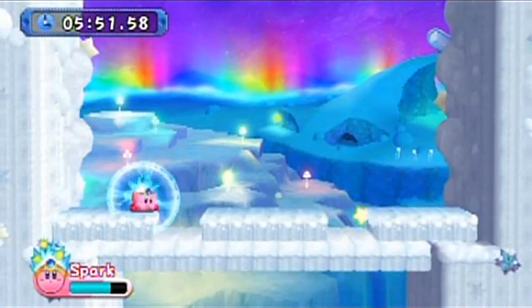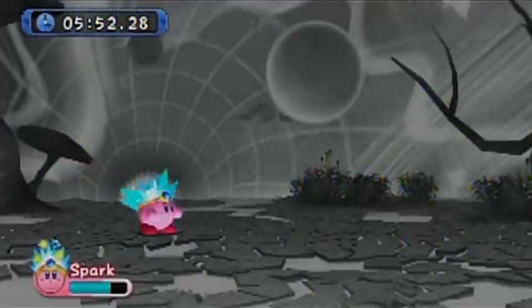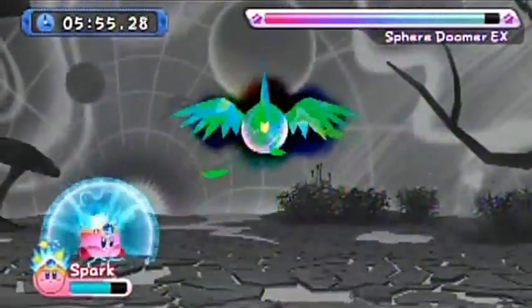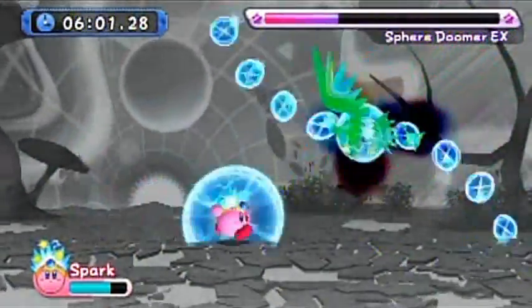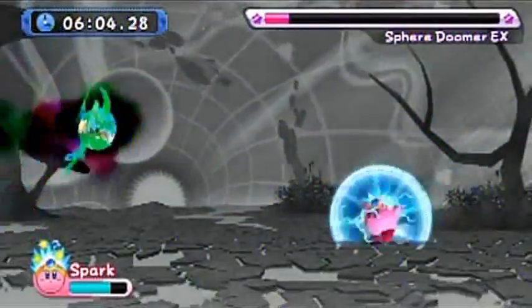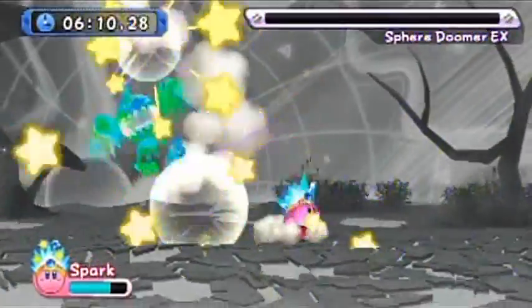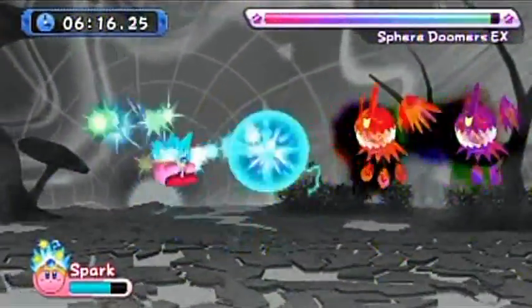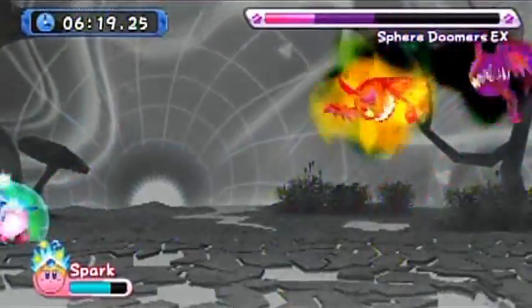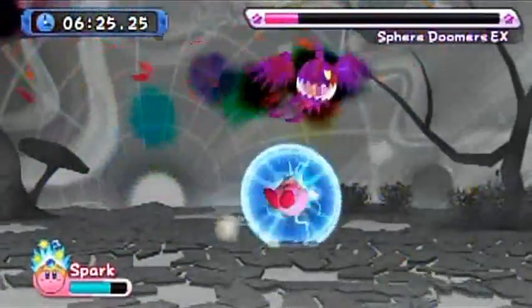Whew, Super Saiyan Goriath didn't stand a chance. I'm not too worried about losing that tomato since I've got these bosses down so well now. The Sphere Doomers have some of the best improvements too — for that one attack, you have to know to run under him as he's charging up, otherwise you'd expect the vertical electric attack he did before. They team these guys up very well, with them charging in close formations.